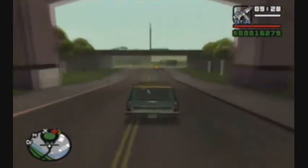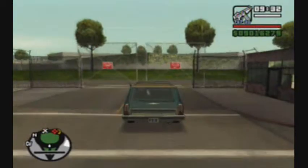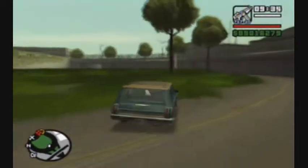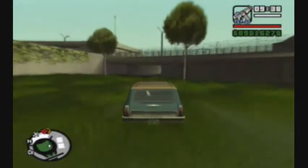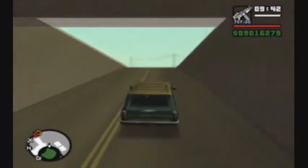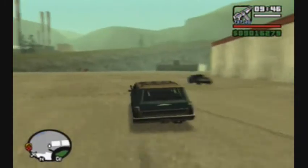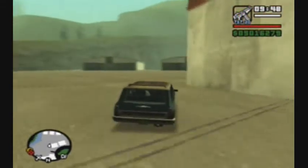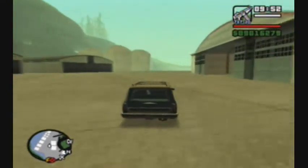Obviously this is post-commentary. The first car we're going to get is the Ballista Compact, and it actually is in the airport. We've learned to fly so we can drive into the airport. I'm going to show you how to get it out without going through the gate, just in case you want to do this before you learn to fly.